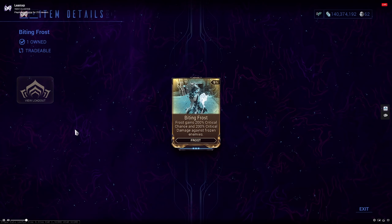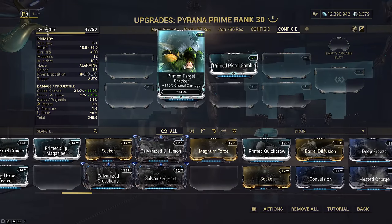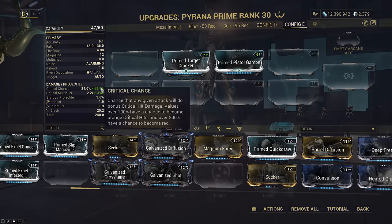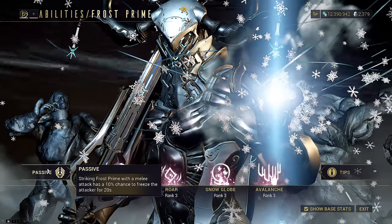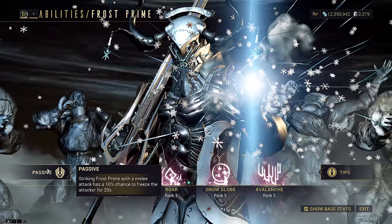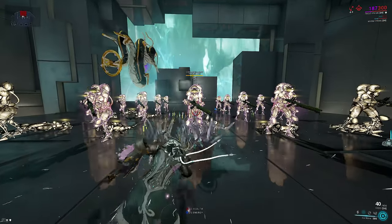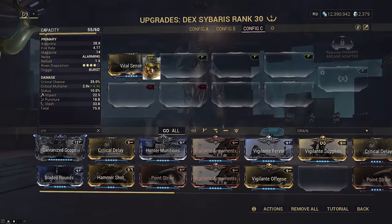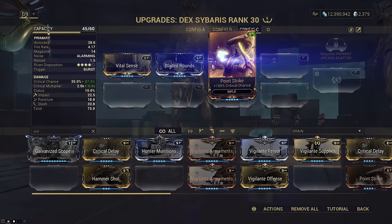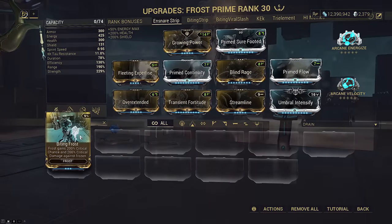Biting Frost is an extremely valuable augment, but only if you can reliably freeze enemies to kill them. It works like a normal crit chance and crit damage mod and isn't flat stats. Honestly, I do believe this should be tweaked to be his passive, because it is a bit asinine that this requires a mod slot and also can't be used on any other frame. His current passive is also terrible — his 2 can't even freeze enemies, because freeze is a unique state that has nothing to do with cold procs.